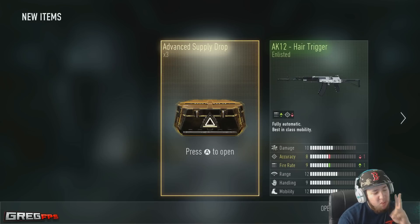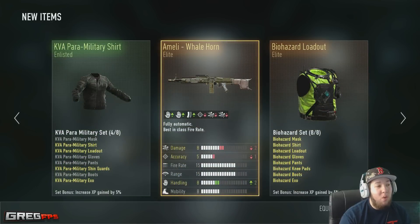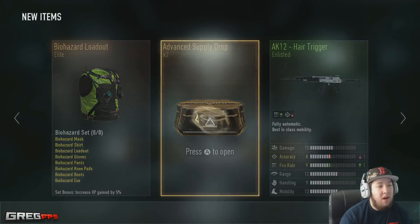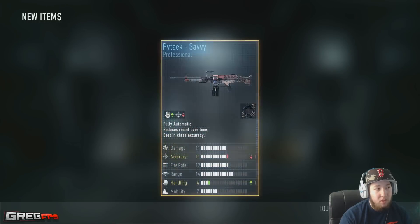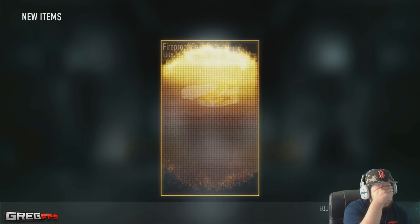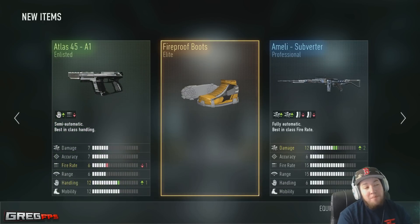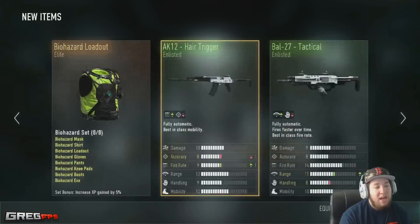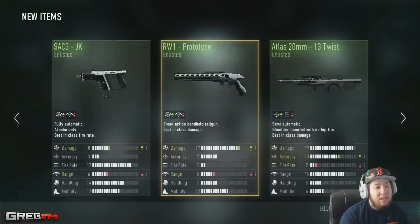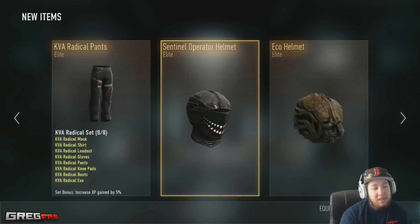Three more to go — come on, give me one more, that would be amazing. Oh, that was almost a triple elite but we got the Milly Whale Horn, pretty awesome. Two more. One last one — dang it, nothing. Not bad though — we did get the Links and we also got the HVR A3, which I already had, but it's better than nothing. Pretty sick overall.